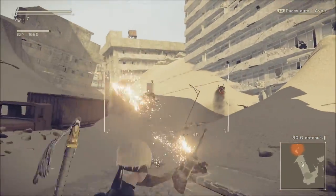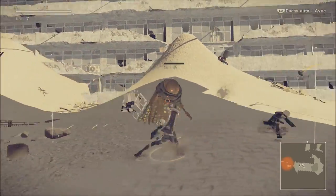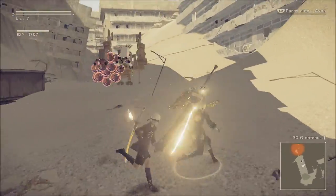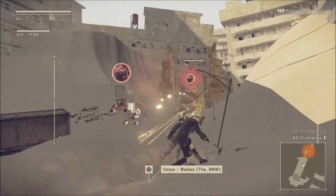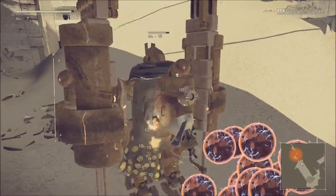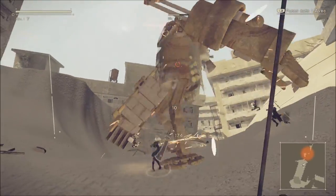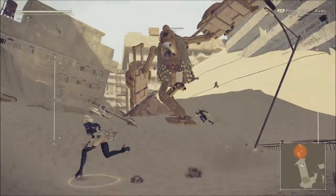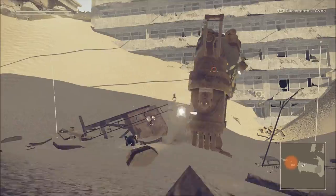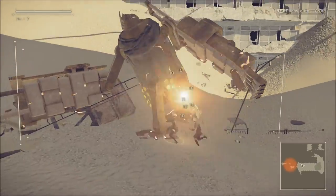Si vous appuyez sur carré directement après l'esquive, vous envoyez l'ennemi virevolter dans les airs et vous pouvez le comboter pour le finir avec un bon petit slash. Les DMC et Bayonetta, c'est ce qu'on appelle des beat them all hack and slash — c'est ce style où on poutre l'ennemi en essayant de faire les meilleurs combos. D, C, A, S, double S, triple S — les Smoking Stylish qu'on essayait de faire sur DMC pour gagner des points.